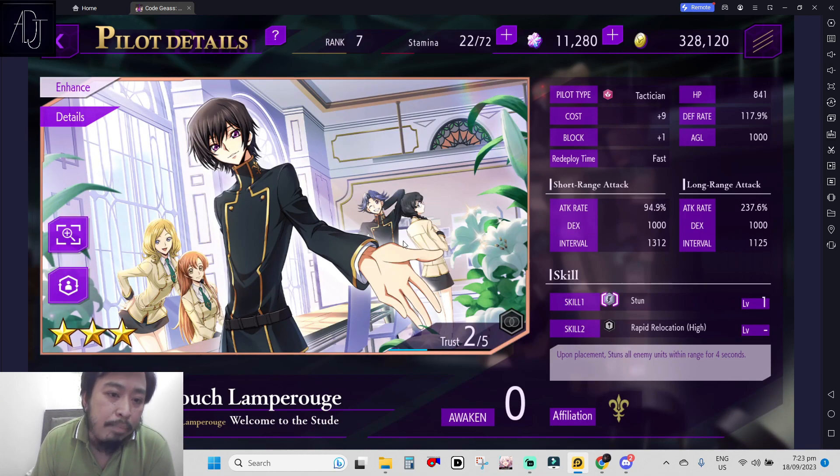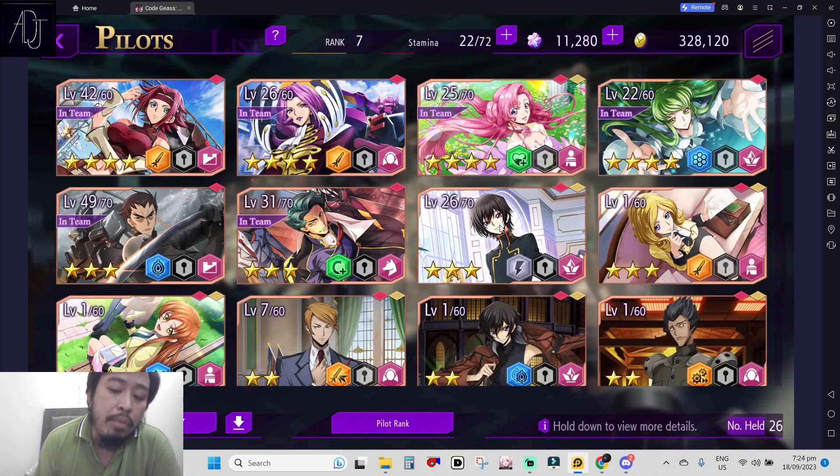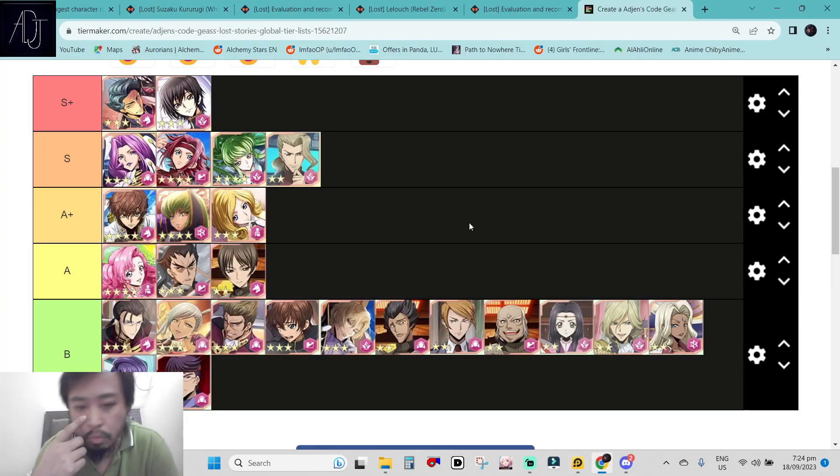Lelouch is a free character obtained from the pre-registration reward. Lelouch is a stunner and also a fast redeploy character. Fast redeploy characters seem to be considered broken in this game based on JP player ratings. The redeployment time is really fast and the cost is really low — only 9 cost. Skill 1 upon placement stuns all enemy units within range for 4 seconds. Stun crowd control is really valuable; if you can stall more time you can set up your field with more powerful characters.